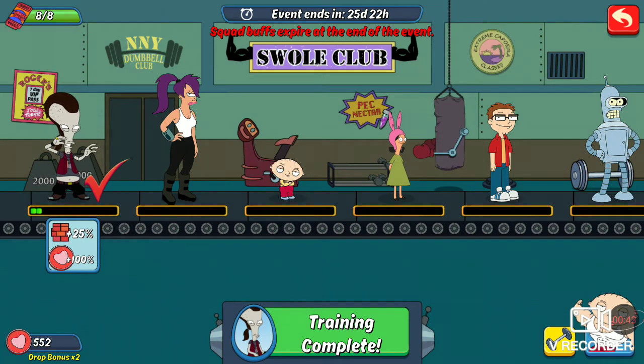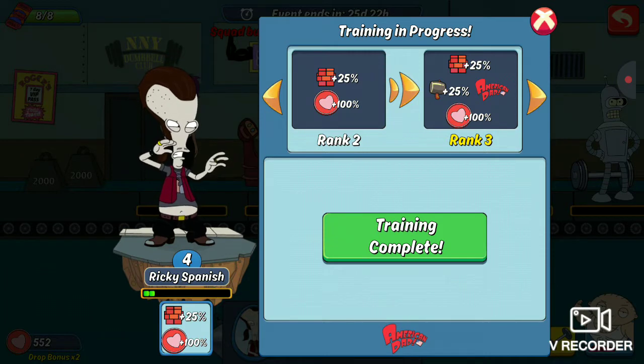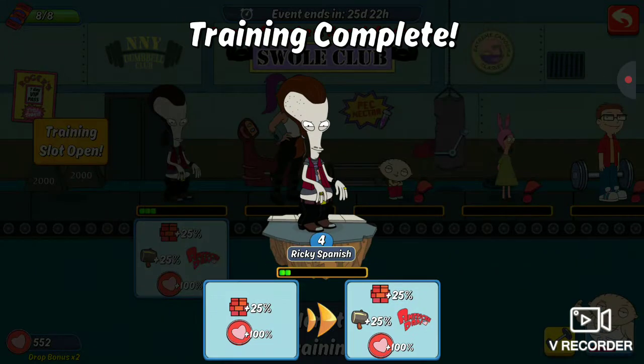It's a small club where you get to boost up your character's strength. As you can see, Stewie down there is all on steroids. I've been doing some boosting training with my favorite character, Ricky Spanish. As you can see, my training is complete — I've ranked up to rank two, then rank three, and I'm getting stronger than ever.